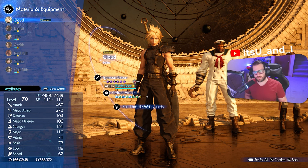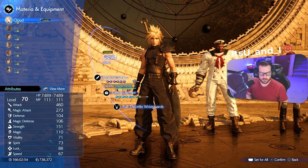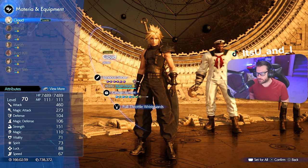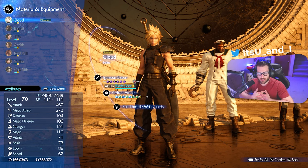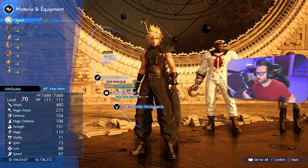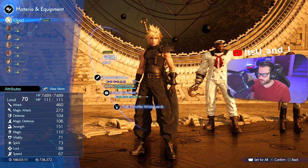Hey YouTube, welcome back to All Story No Filler Hard Mode Chapter 5. For chapter 5 we only have one boss to deal with. There's also a lot of Queen's Blood you have to play, or you can skip if you really want — you can forfeit the tournament. I will do the winning strategy for Queen's Blood and also go through the equipment and materia for the boss fight.